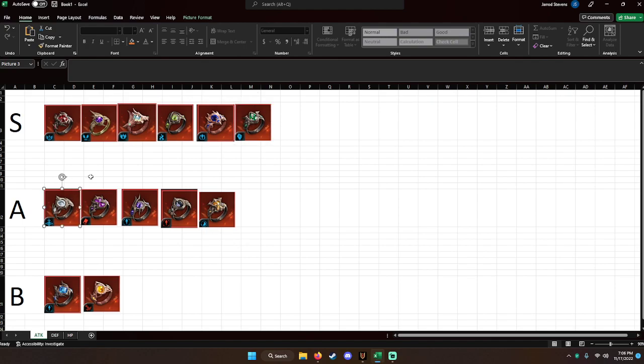Now we've moved on to A tier — these aren't in any particular order, just where I thought they went. Full Moon is in A tier simply because everything in S tier is better. Full Moon doesn't really see a lot of use in GR, GW, or arena. It's a solid choice, but it's not the best choice.